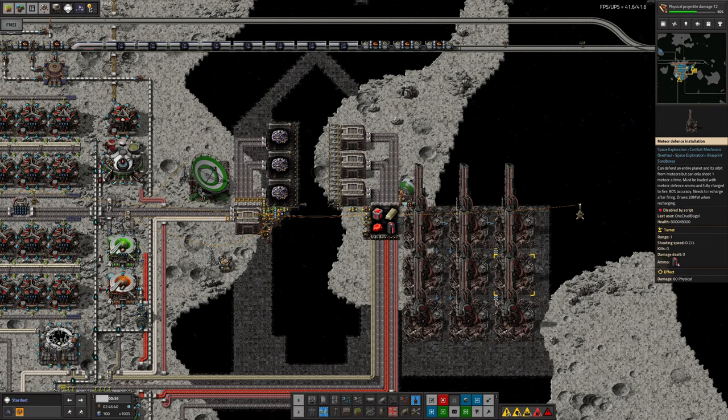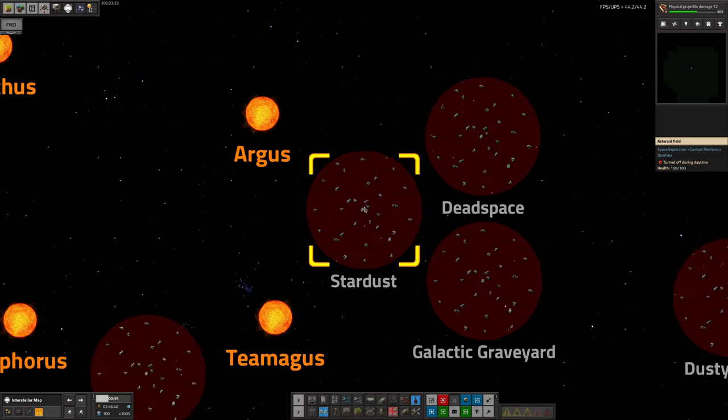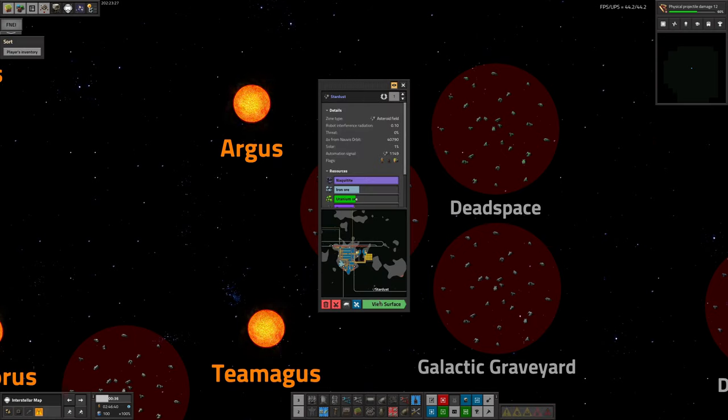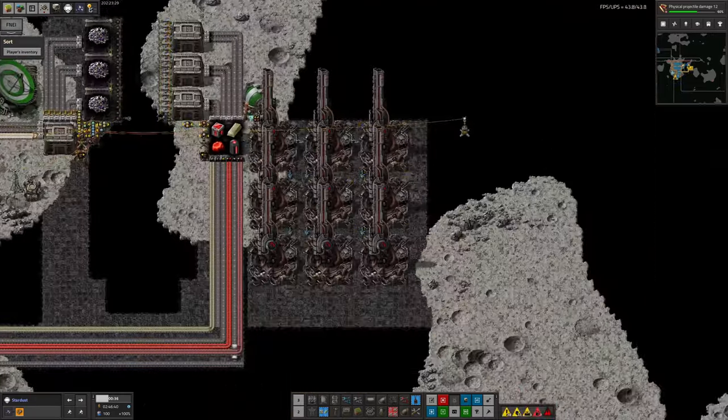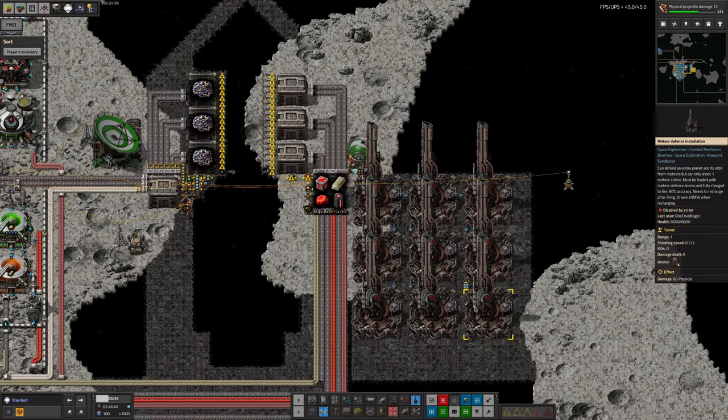I've also put in meteor defense cannons over here because I wasn't sure when I first came out here whether we actually got meteorites in deep space. We are way out in the middle of nowhere on Stardust, but it is an asteroid field so there are going to be small rocks floating around - fair enough. So I put the guns in; those will be supplied by a spaceship and should keep us all safe out here.